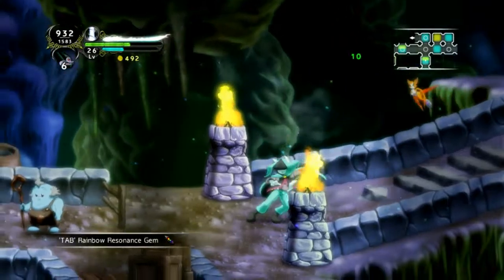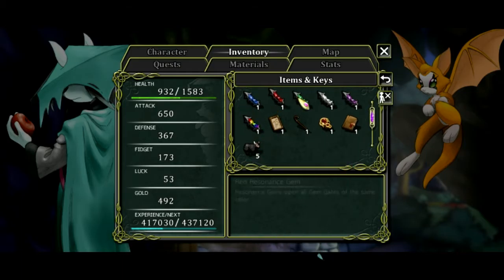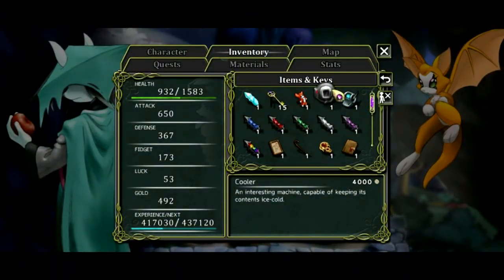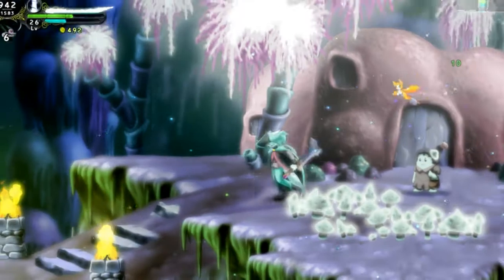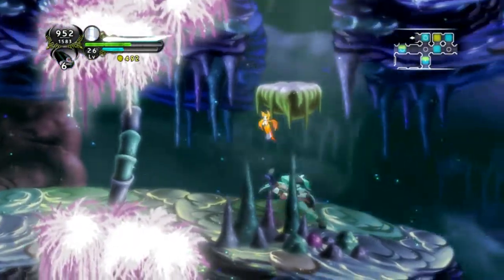Now I can do the main quest, because the other quests I don't care that much about — it's all about gathering stuff. Rainbow Resonance Gem — what the fuck? Resonance Gems open all gem gates of the same color. That's actually the stone Bopo gave me — pretty cool. And there's the cooler: an interesting machine capable of keeping its contents ice cold.